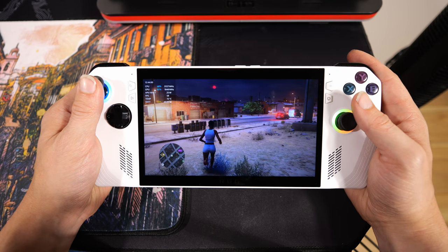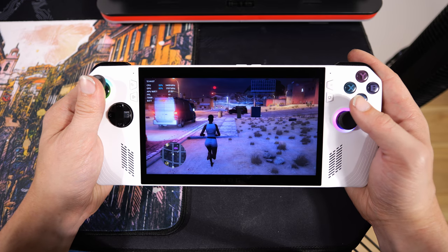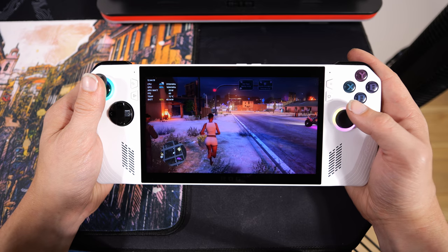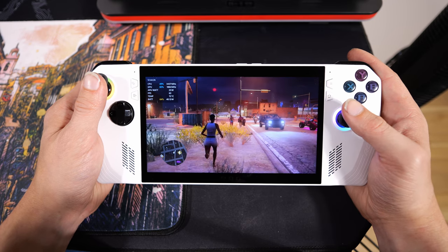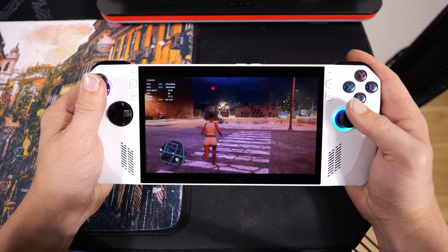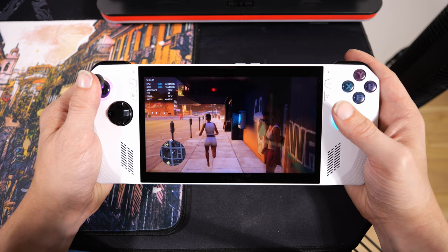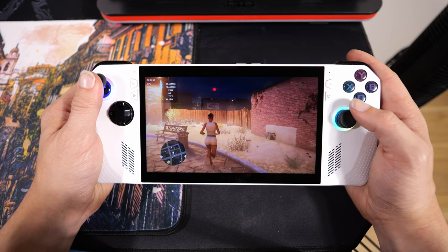Alright guys, here we are at 720p, trying to get the settings to the point where we can get 60-ish FPS. Still going to drop under here and there, just like it did when I was trying to do that 30-40 FPS at 1080p. But yeah, on such a small screen it really doesn't look that bad. Obviously it looks crisper at 1080p with the settings turned up, but you've got to decide what you want — 30-40 FPS or closer to 60, like 50s and 60s? Because this is definitely smoother. With that variable refresh rate screen it's super smooth. Once you start dropping under 30, I think it's under 30, then you kind of lose that. I don't think it does anything under that — it goes from 30 all the way up to 120. I could be wrong on that but I'm pretty sure that's what the spec sheet said.